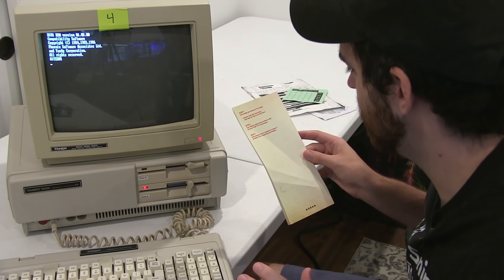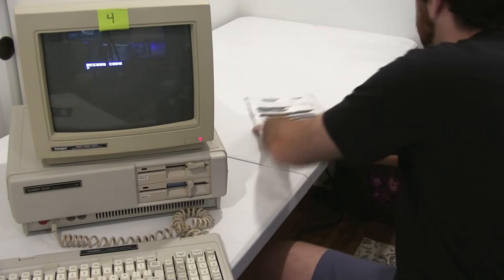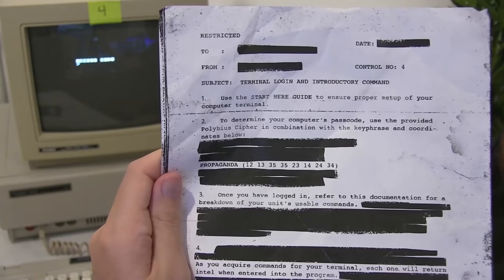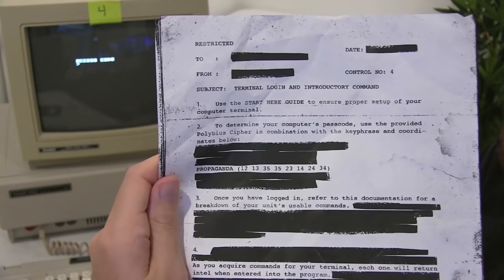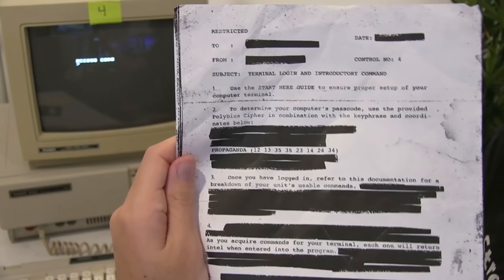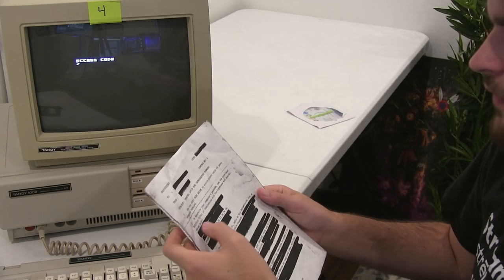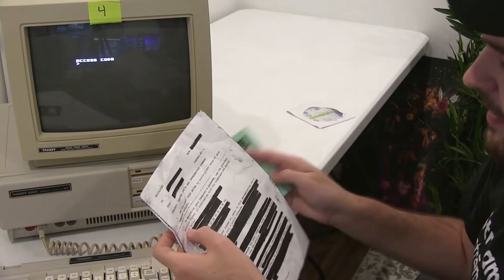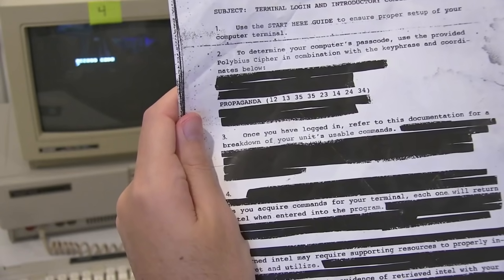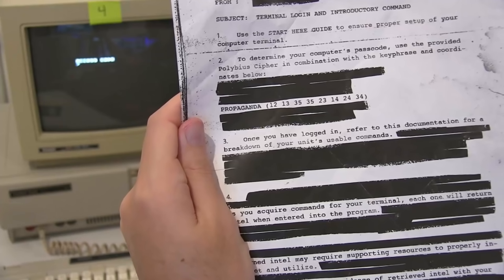An access code prompt appears. It's time to Easter egg, ladies and gentlemen. Referring back to our original control terminal document, it says terminal login introductory command — use the start guide to ensure proper setup. To determine your computer's passcode, use the provided Polybius cipher in combination with the keyphrase and coordinates below. Propaganda: 12, 13, 35, 35, 23, 14, 24, 34.